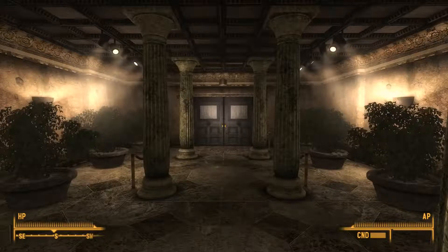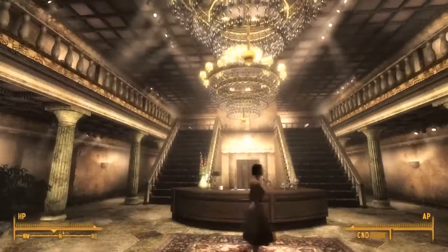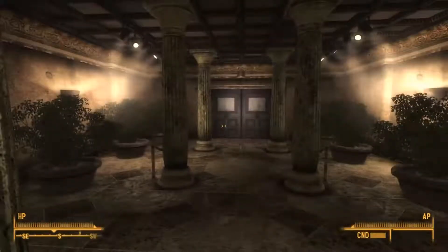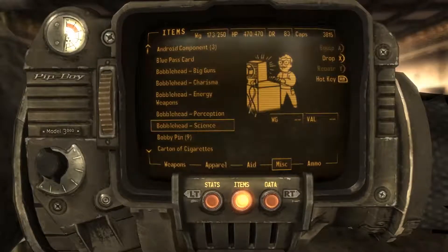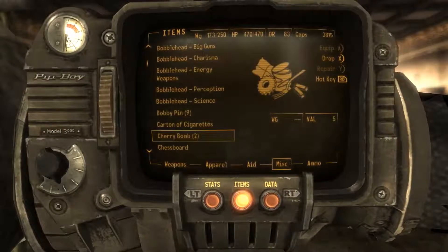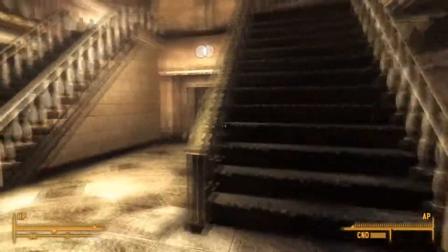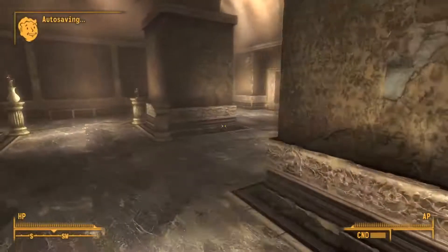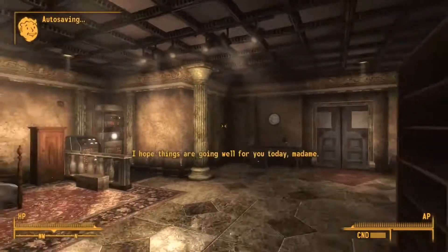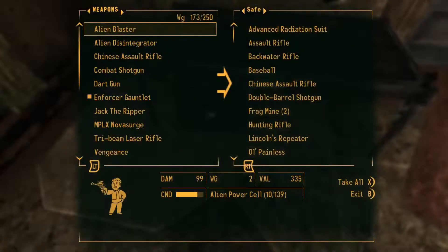Hello there everybody and welcome back to Fallout 3. So we are here at Tenpenny Tower — I just recently put a bunch of stuff from my inventory away. I think I should probably put a lot of the miscellaneous stuff away too. I probably should sell some of these things, but I'll just put them away for now and go sell them later. I put away a bunch of my weapons such as the backwater rifle and the double shotgun — I don't think I'll need them. They're fun to use in a DLC but I probably won't be using them seriously throughout most of the game.